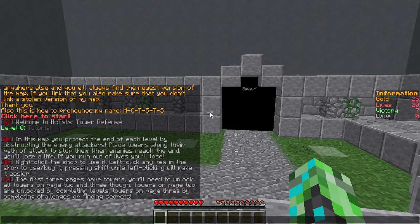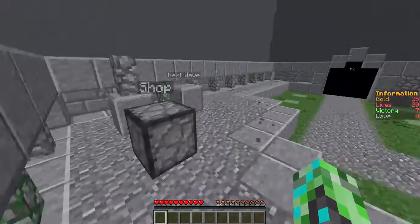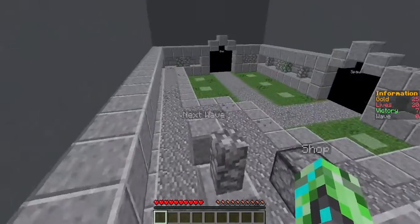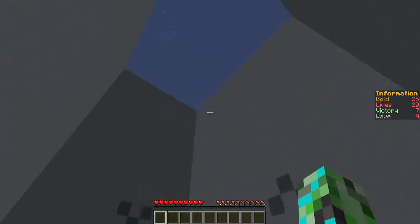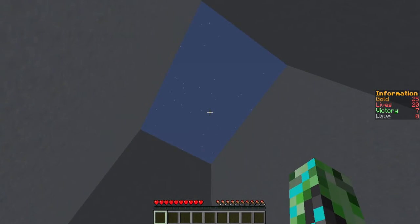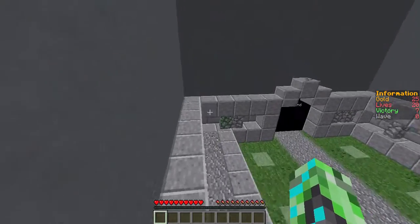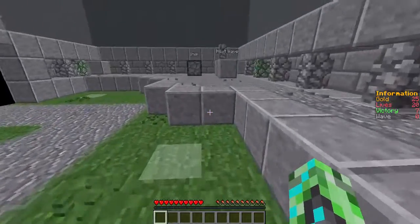The first three pages have towers. You'll need to unlock all towers on page 2 and 3 though. Towers on page 2 are unlocked by completing levels. Towers on page 3 by completing challenges or finding secrets. Ooh. I don't know why, but I just want to go into game mode 1 and fly out just to see what's happening on the outside of this. But I'll do that at the end — if there is an end. This might have to come in multiple parts.